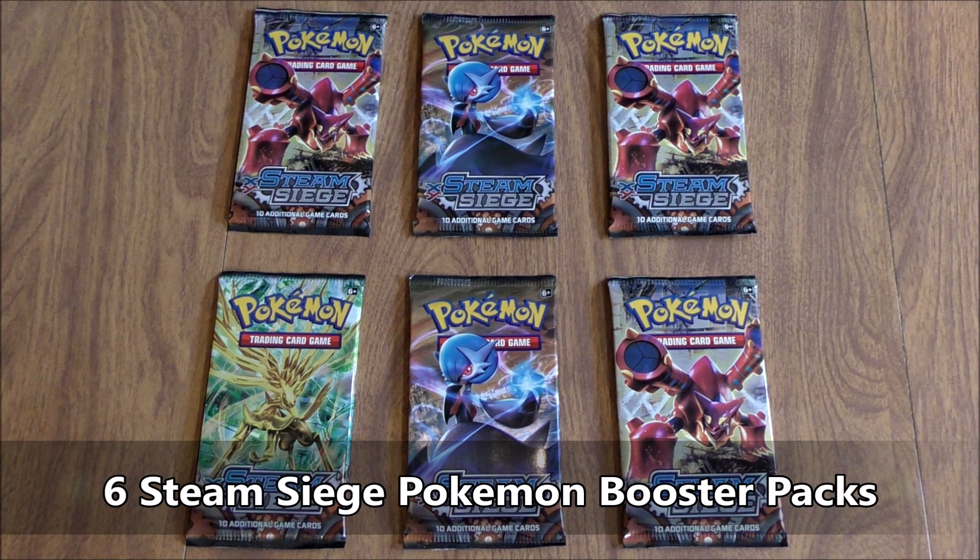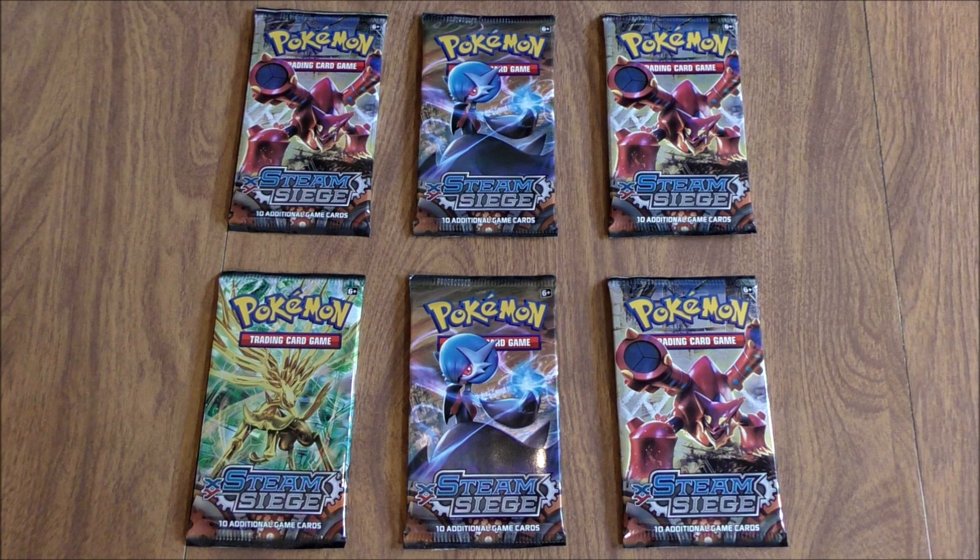This opening is part of the XY series opening I'm doing on my channel. I'm going back and opening up six booster packs from each and every XY series set. I did purchase these Steam Siege booster packs from Troll and Toad for $1.99 a piece. Steam Siege is the second to last XY series set, released in August of 2016. It is based around Volcanion and includes dual type Pokemon last seen in the Triumphant set. With seven BREAK cards, it includes the most BREAK cards of any of the XY series sets.